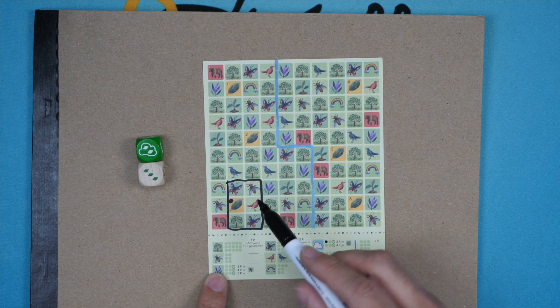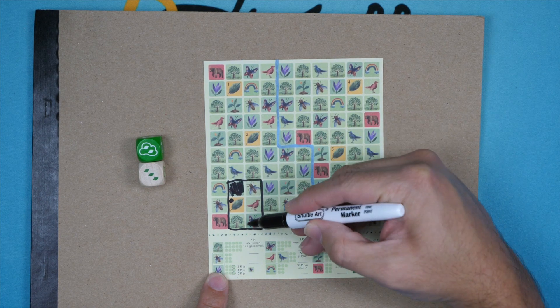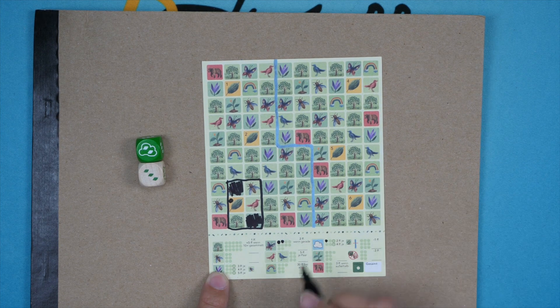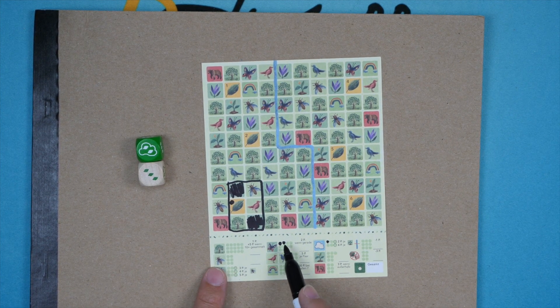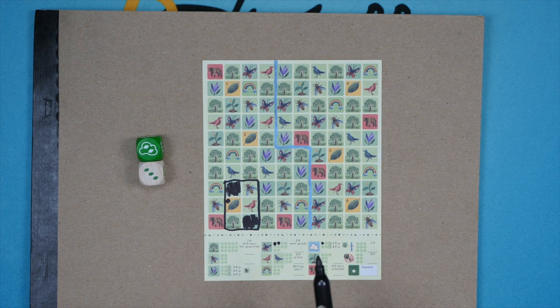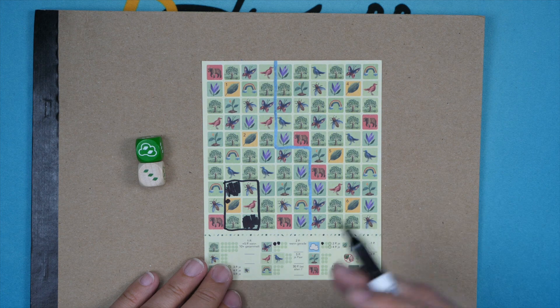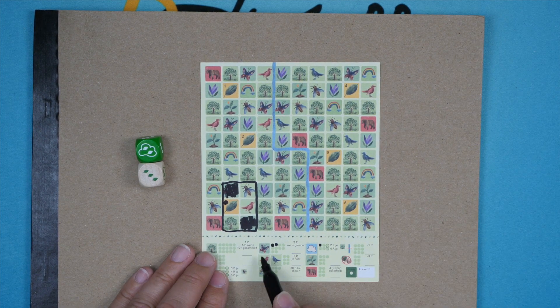The butterflies: I'll circle those off and get two dots. They're worth two points apiece, but you have to have an even number of butterflies. Right now with two I'm getting four points. If I get a single other one they're worth nothing; if I get an even number again, they're back to two points per butterfly. The birds need to be close together — you get five points for each pair of them.